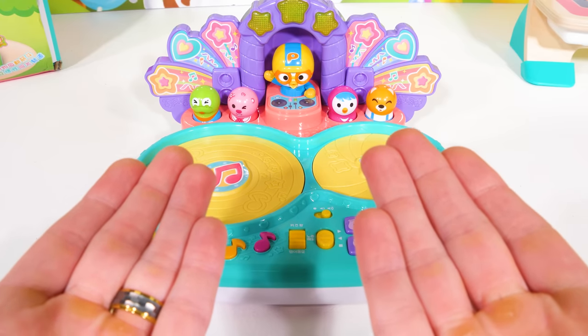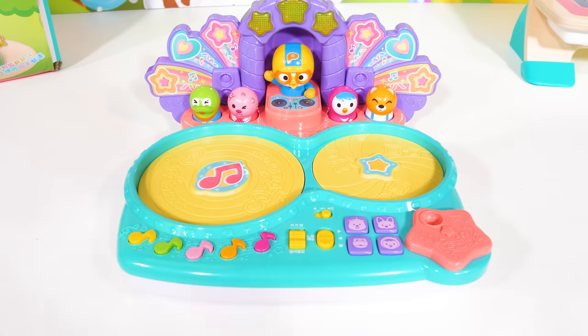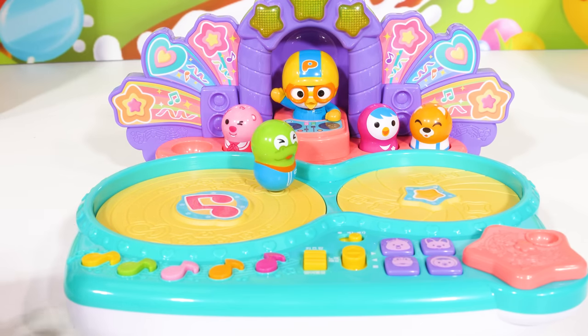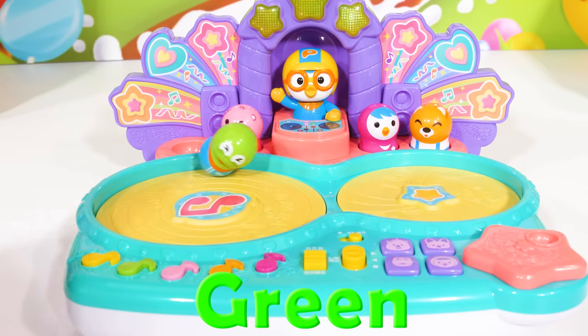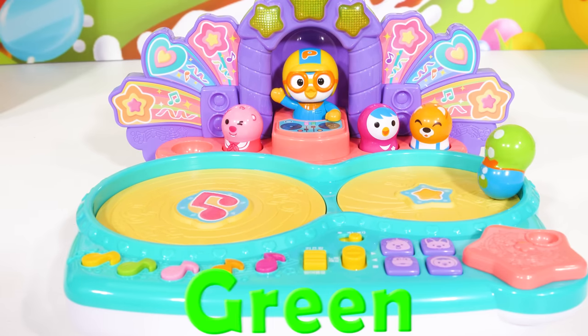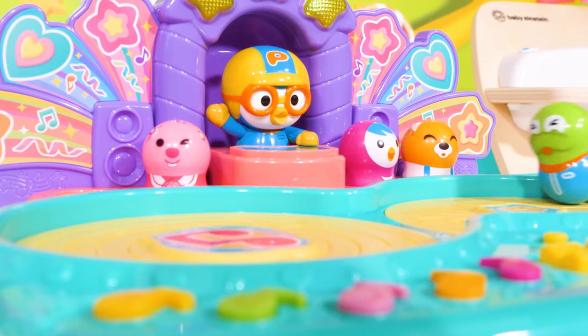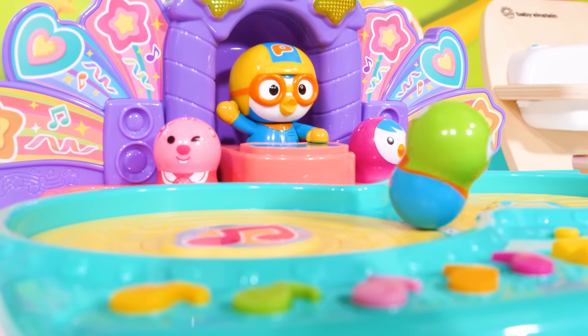Eddie is a clever orange fox who loves to invent things, and he's our fourth friend. Now that we've found our four friends, we can play with our mix table. Let's add our first friend to the dance floor and press a green note since Krong is green. Wow, look at him go — Krong's really got some great dance moves, and it looks like Pororo's really enjoying the music too.